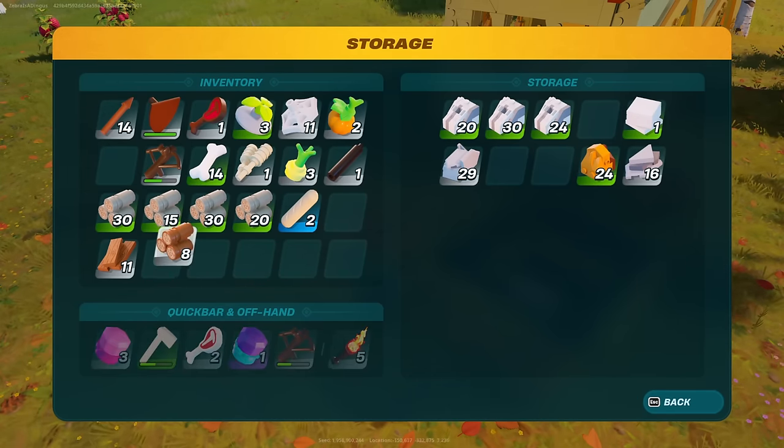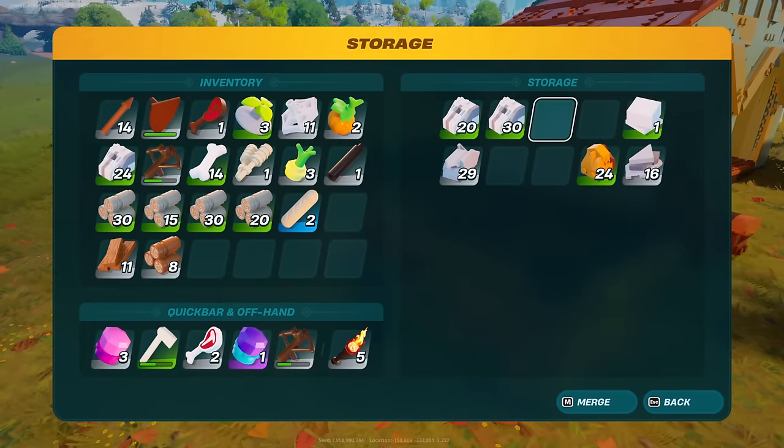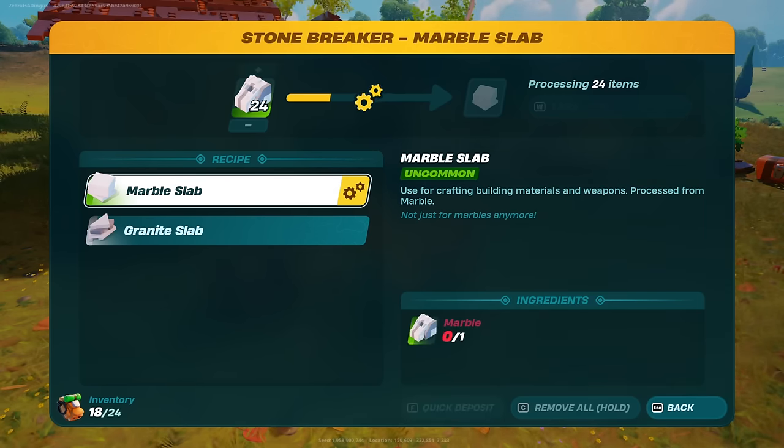I definitely need to make more granite. I can at least get like this one partial stack and make a lot of marble slabs with it. So marble slab — change recipe — and just make as many as I can for the time being. 24? That's perfect.